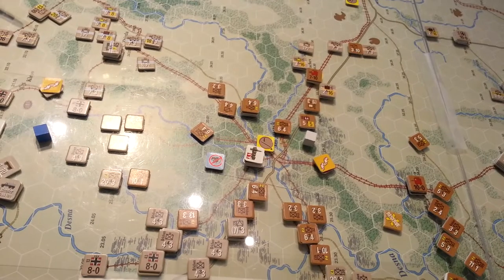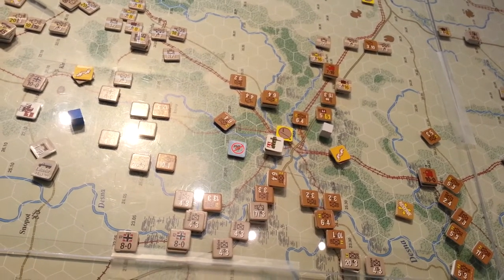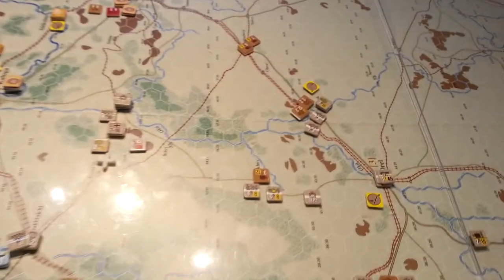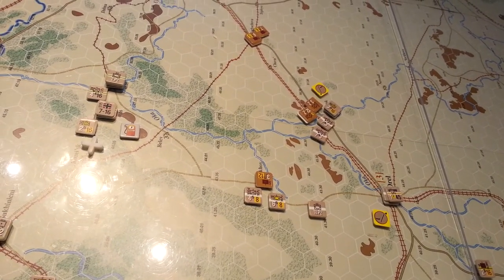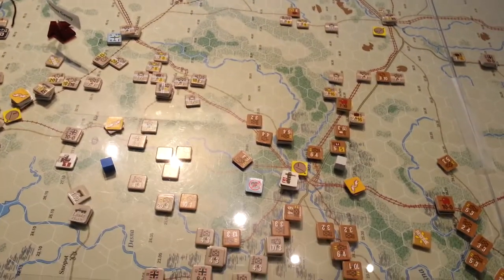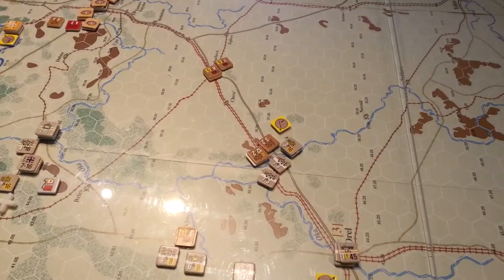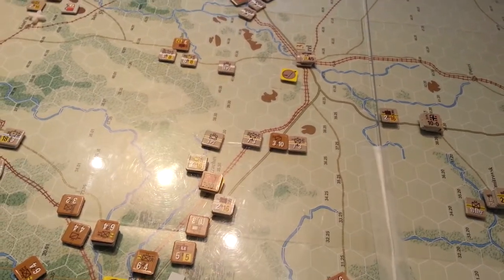Bryansk — no change. We went through our exercise considering a breakout, but we're not able to because we didn't have a unit close enough, and our unit is now blocked, so that'll prevent a breakout in Bryansk. I kind of prefer not to have to roll for all those guys anyway. Tula — not a whole lot happened, we just tried to lock up a few units here and there.